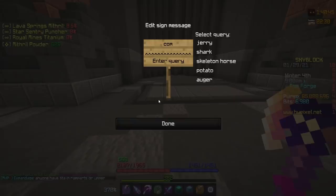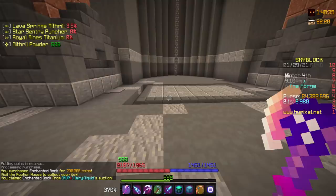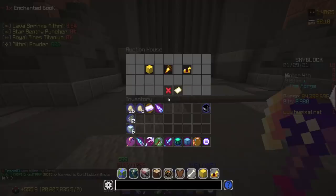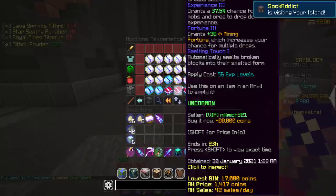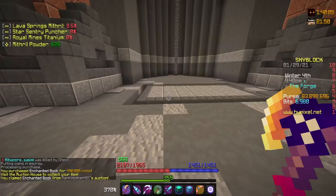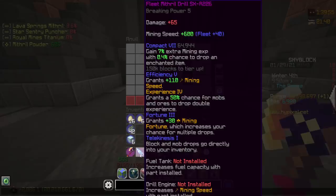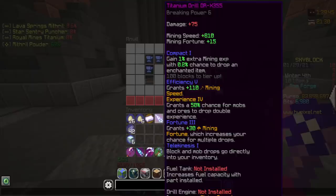If we go to slash auction house, let's see what the damage is on a compact one book right now. Lowest price compact - 700K, beautiful. We're going to go ahead and get that. I need to claim it again from the auction house. Now if we do slash anvil - I love these cookie buff commands - we're going to throw on compact. We're also going to go ahead and buy experience four. 490K, beautiful - that is not much at all. We're going to do slash anvil again and throw experience four on there. Now it's looking pretty good. Compact, efficiency, fortune, experience, and telekinesis - which is beautiful.